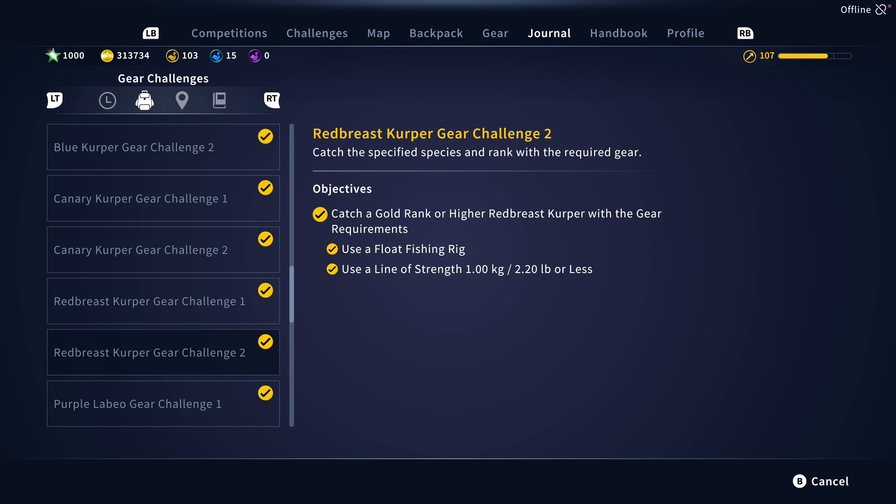In this video we will be doing the Red Breast Kurper Gear Challenge 2 in Africa. If you enjoy this video and it helps you complete your challenge, please give it a like and subscribe to the channel. As you can see, it requires a gold rank or higher Red Breasted Kurper with a float, and a line strength of one kilogram or 2.2 pounds or less.